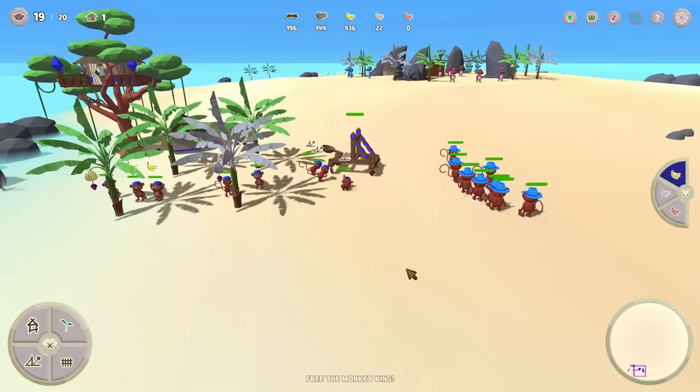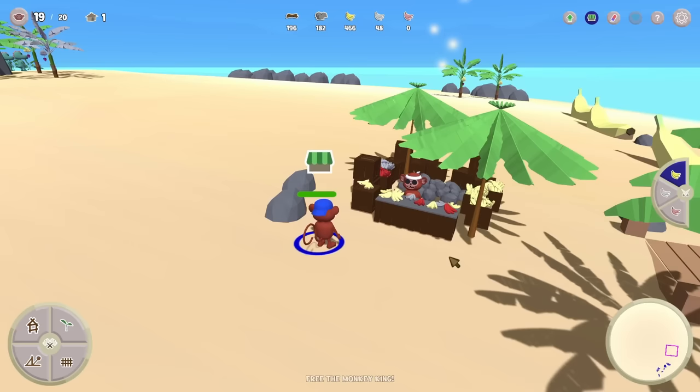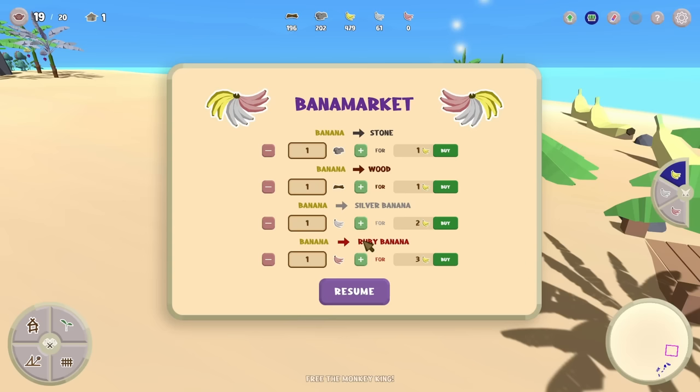Now the dinosaur is away from that merchant stand, so why don't we just send a monkey to go shopping? We've unlocked the shop — we can trade bananas for resources, and we can get some ruby bananas! I like the sound of that. Although if we had more silver bananas we could plant a ruby banana tree.